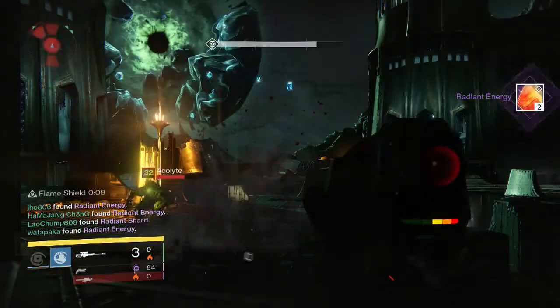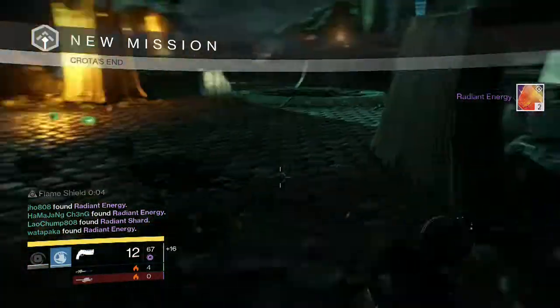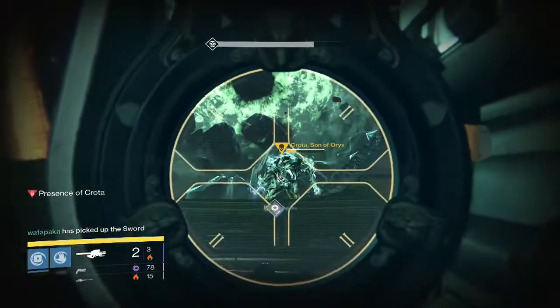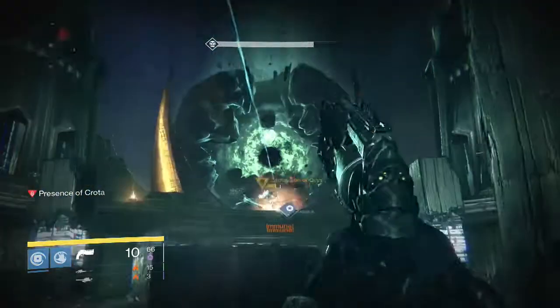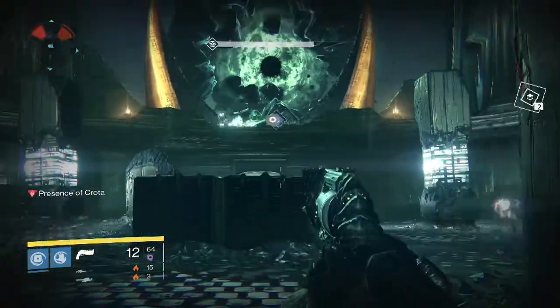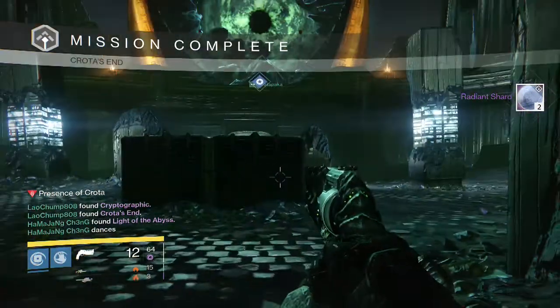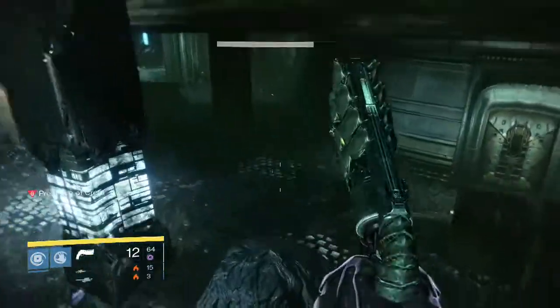For my last character, my Warlock, I got two Radiant Energy for the Deadsinger part. Then for Normal Mode Crota on my Warlock, I was only able to get two Radiant Shards, so that was unfortunate. No Exotics there — I believe someone in the group got a Black Hammer though, and that was pretty much one of the best drops for my group.